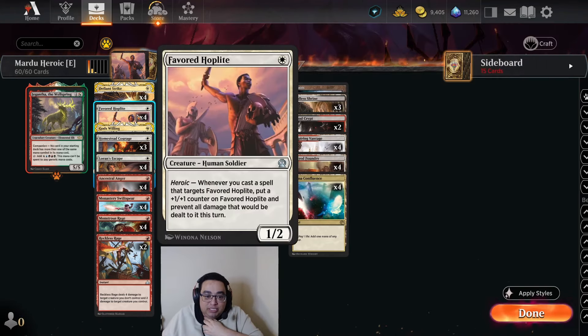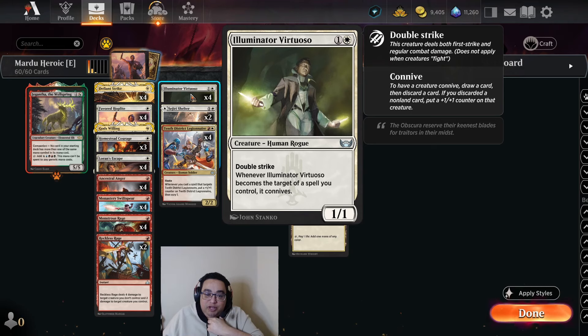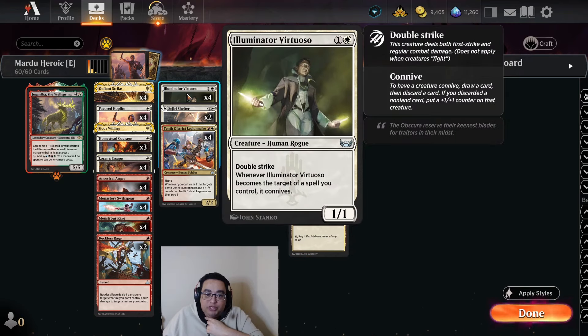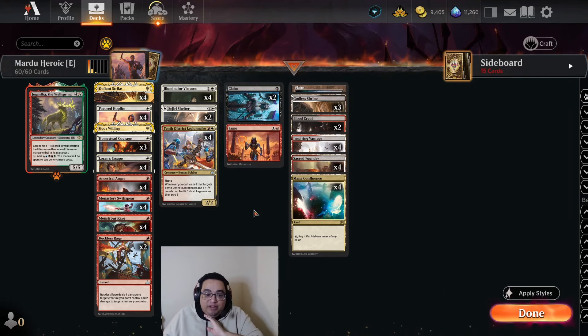You have the four Favored Hoplites, the four Muxus Swiftspears — these are your one-drop creatures. At two, we have Tenth District Legionnaire, and then we have Illuminated Virtuoso. These are where the Claims become really, really useful. Tenth District Legionnaire with Haste, or being able to recur Virtuoso and get some triggers on it, especially when you can give it Haste with Claim to Fame later in the game — all of a sudden becomes very, very strong and gives you a lot of resilience versus decks with Wraths, Sweepers, or just lots of kill spells.